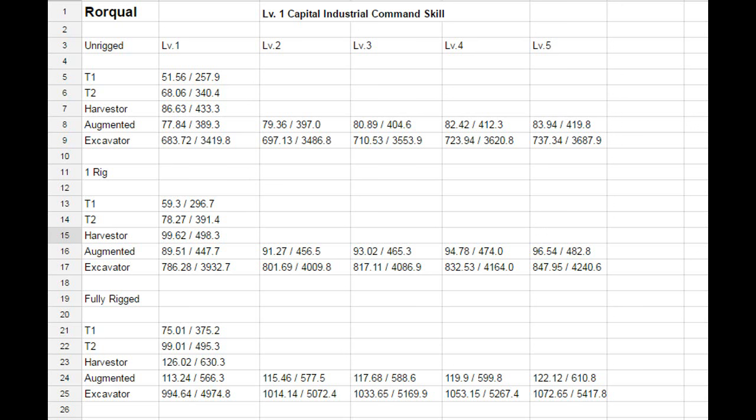With the industrial core activated on the single-rigged Roqual: Tech 1 yields 296.7, Tech 2 yields 391.4, Harvester yields 498.3, Augmented drone yields 447.7, and the Excavator yields 3,932.7 m³. At level 5, the Augmented drone reaches 482.8 and the Excavator reaches 4,240.6 m³.